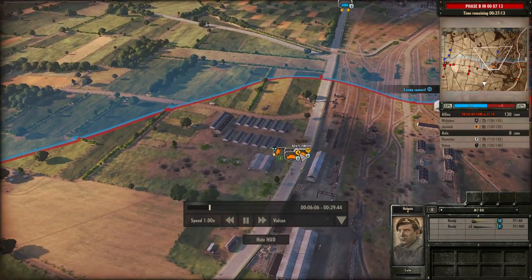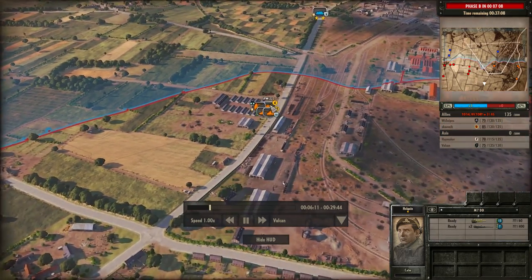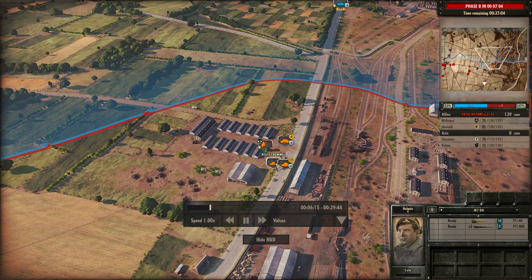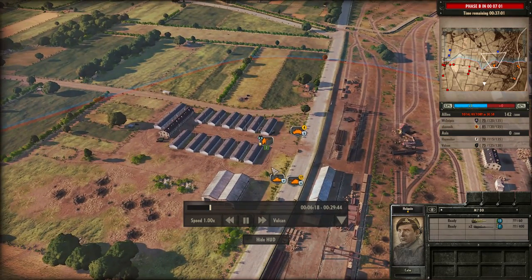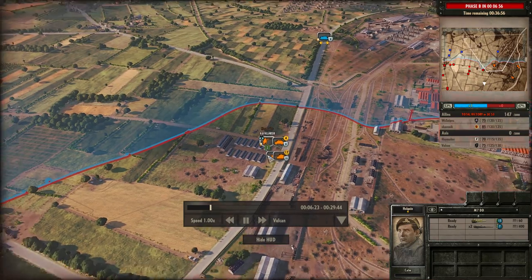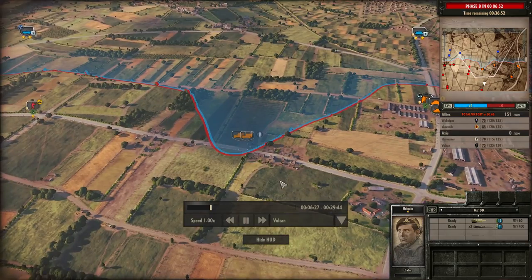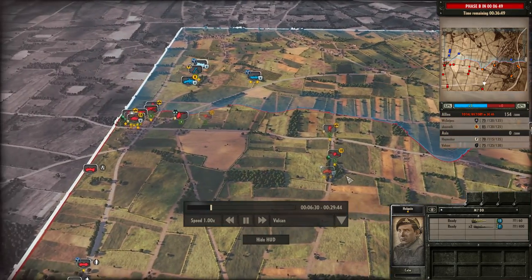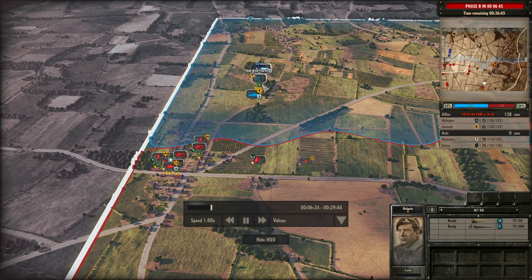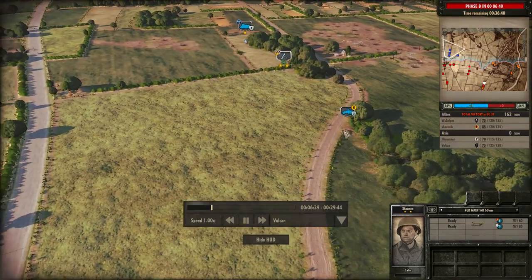At this point I'm watching Haymaker try to make some ground in the centre using his Firefly and Cromwell. He's brought up a 222 and the recon — he was a bit wary about moving forwards without recon, which is quite smart. So he brought up the recon and waited for it to arrive before moving on with the Cromwell and Firefly. I'm bringing up a unit in the centre to cover the push on the front line. I can also see a mortar coming up alongside a T30 HMC.